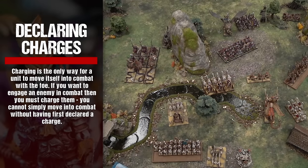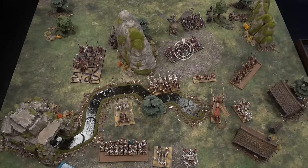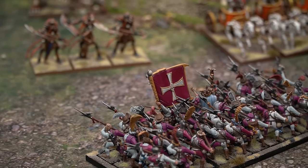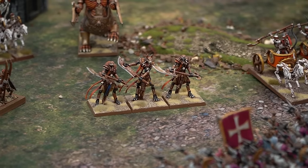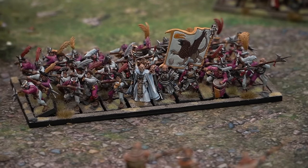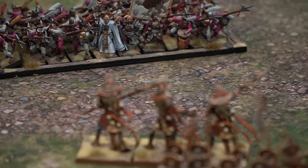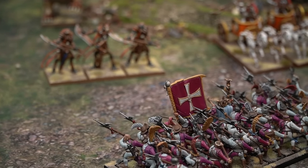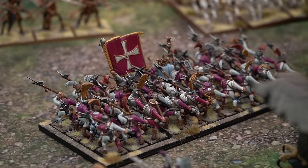At the start of your movement phase, the first thing you must do is declare which units, if any, will charge. Charging is the only way for a unit to move itself into combat with the foe. When you declare a charge, one or more of the models in your unit must be able to draw a line of sight to the charged target, and the charged target must lie at least partially within the charging unit's front arc. You are always allowed to measure the distance between your unit and the potential charge target before declaring the charge, and should take into account any terrain that might slow the unit down.